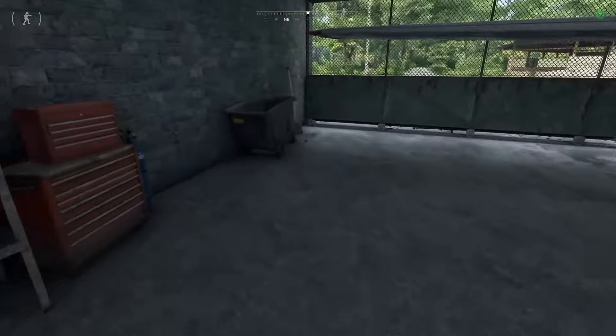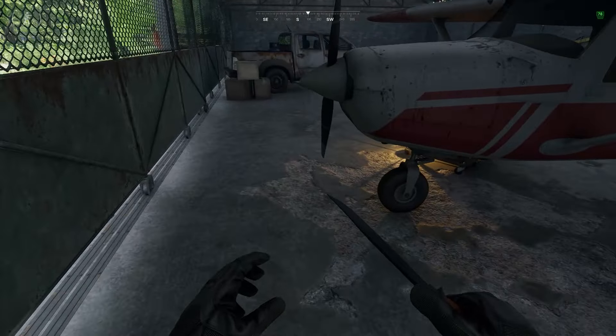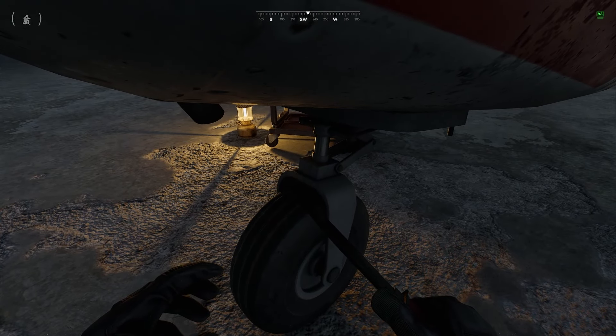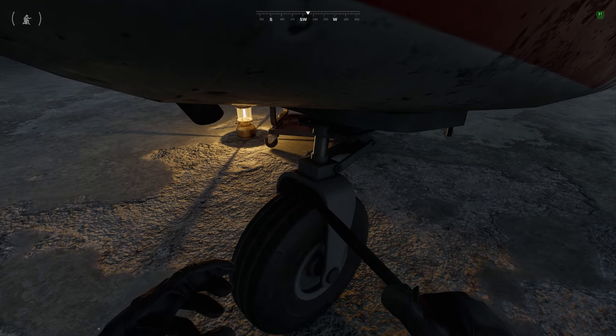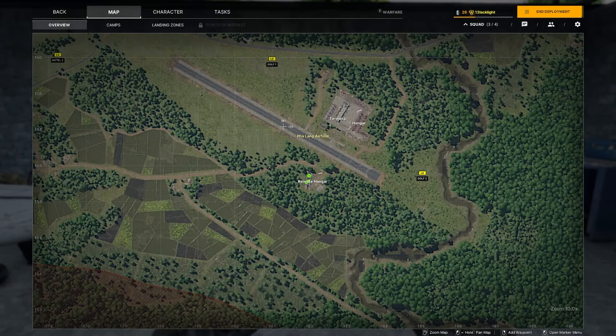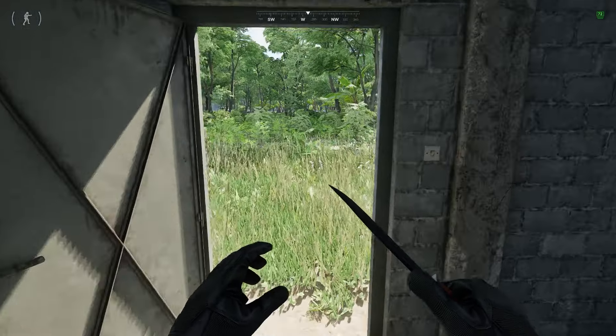All you have to do is simply come to the front of the plane, crouch right down, and go in as far as you can. Then place the box on the landing gear here under the plane, and then your task is done.